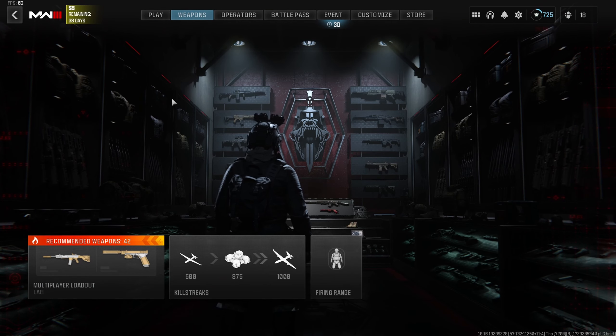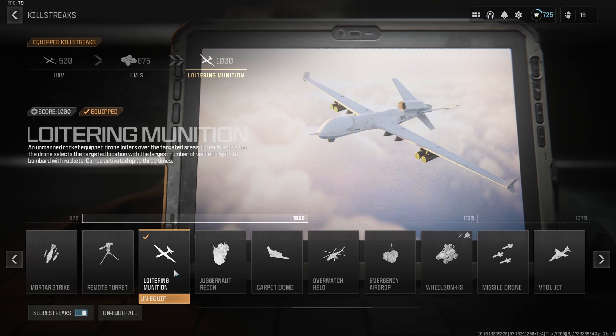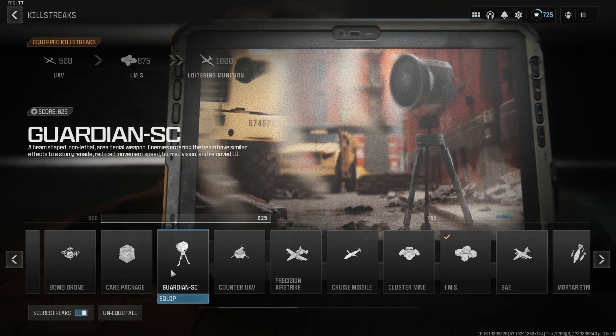First and foremost, let's talk killstreaks. What I have here is my killstreak setup for playing Search and Destroy. I'm going to use the UAV, the IMS, and the new Loitering Munition drone. Now I am going to change this for respawn modes like Kill Confirmed, Dom, or anything else.